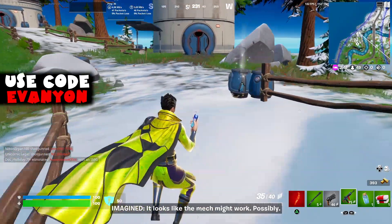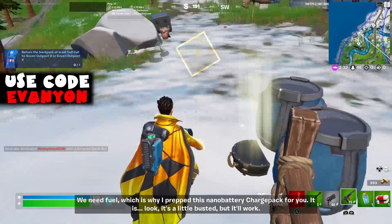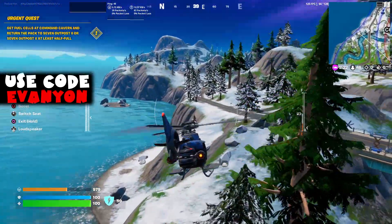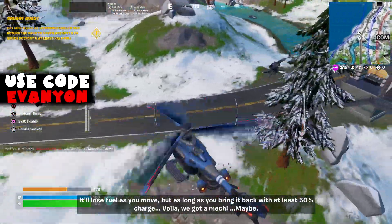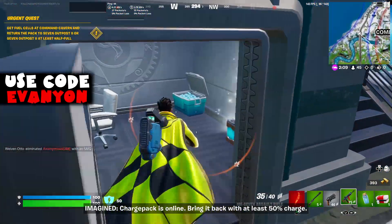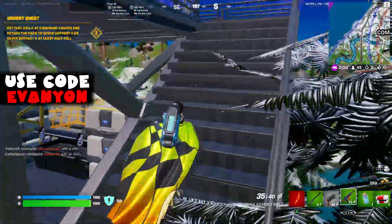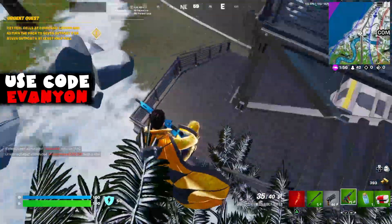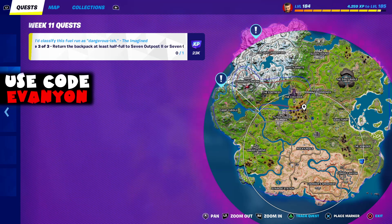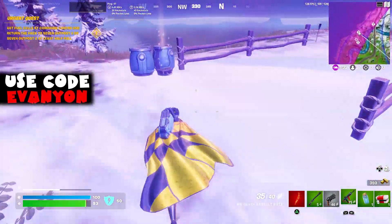The NPC says: 'The mech might work — the scientist said it's 72% likely to work, which is like a C-minus. We need fuel, which is why I prepped this nano battery charge pack. It's a little busted but it'll work — equip it and charge it by collecting Imagined Order fuel cells. It'll lose fuel as you move, but bring it back with at least 50% charge and we've got a mech.' The actual challenge is to equip the backpack and collect fuel cells near Command Cavern. There's one location right near us — we collect the fuel cells and return to the same place to drop off the charge pack.